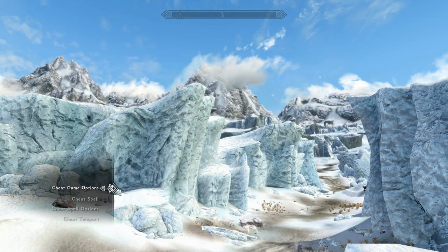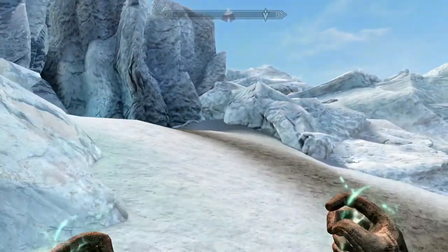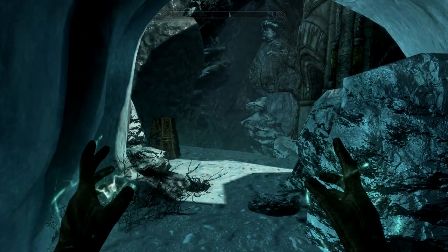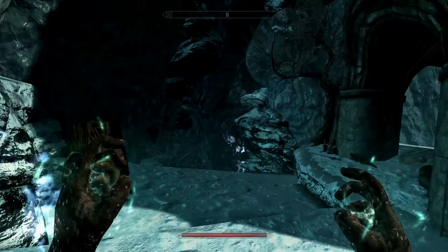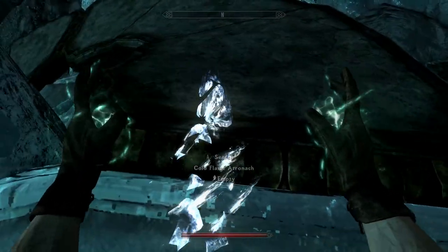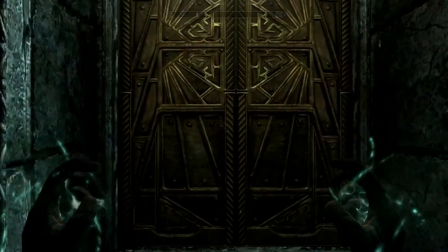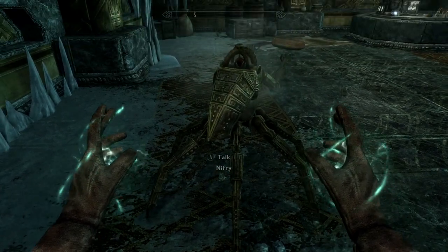As we go inside the cave, we're going to set the spell options to Silent Kill and walk inside. Be careful — there are bears around this area as well as horkers, but I'd be more afraid of the bears. You're looking for a cave marked with two sconces on the ground. Once you're inside, there is a Cold Flame Atronach, so you'll want to take her out as soon as possible. We'll just take her Frost Salt. And there's our NPC — Nifty! I love the fact that his name is freaking Nifty.